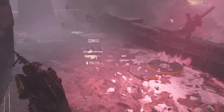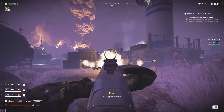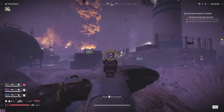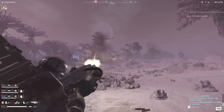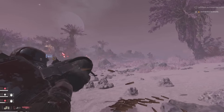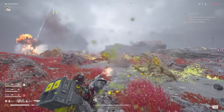By default, the weapon is set to 750 rounds per minute, and at this fire rate the sight will kick and scream. Firing at this fire rate also highlighted another issue: you would lose ammo very quickly.